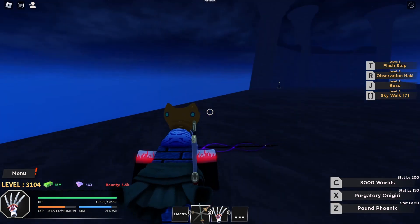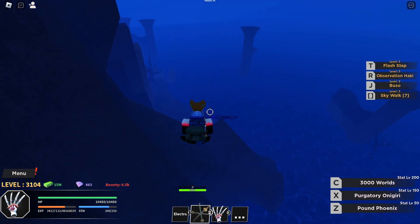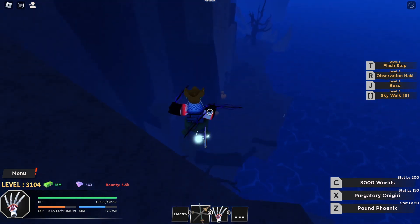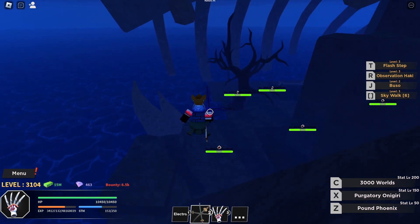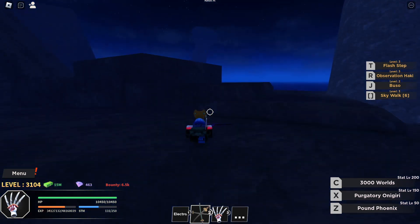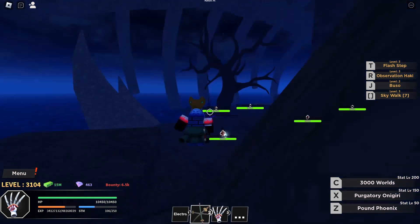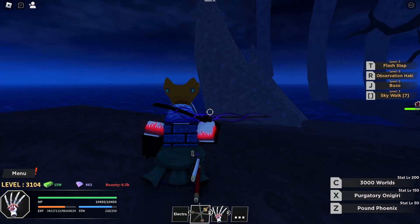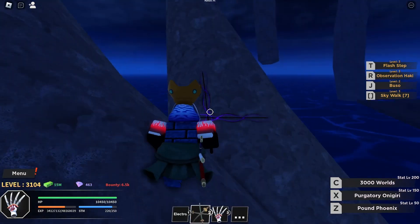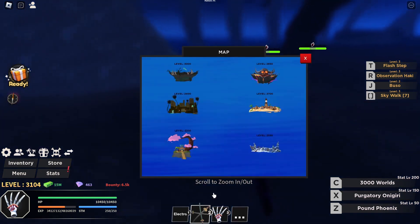I actually want to know how many candies I have, so I'm going to go to the starter island to check, and then come back if I need to. Or I'll fight the NPCs at the starter island and see if I can actually get any candies from them. I'm currently at the Shadow Island right now.